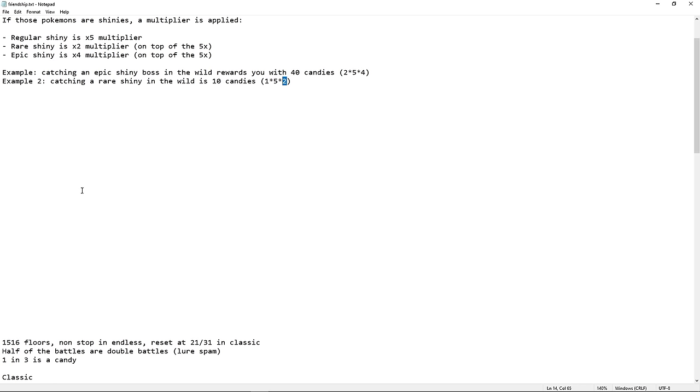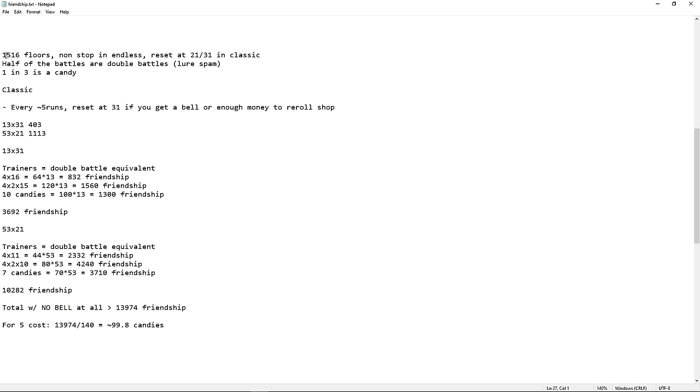Let's do the numbers for Classic first. So we have 1516 floors total. For Classic, I would say we reset at 21 or 31 — or actually 51 if you have a bell. I'm not taking into account that you have a bell here. About half of the battles are going to be double battles if you lure spam. Three lures equal permanent double battle for normal encounters. For the candy, you get one every three floors on average.